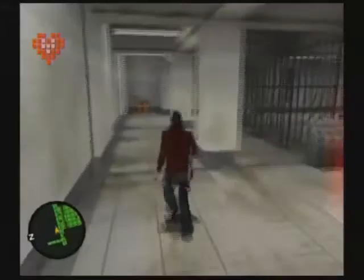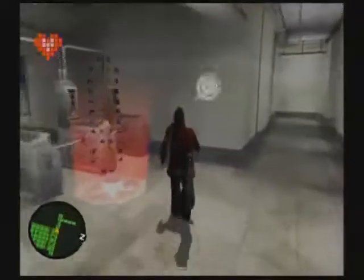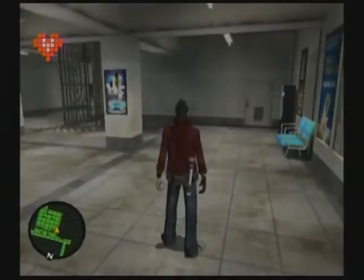Alright, so first off, head to the left and get your first card already — card number 16. And then go ahead and head into the checkpoint here. Because of course, once you go to the checkpoint, you can't go back, so then you'll miss card number 16.